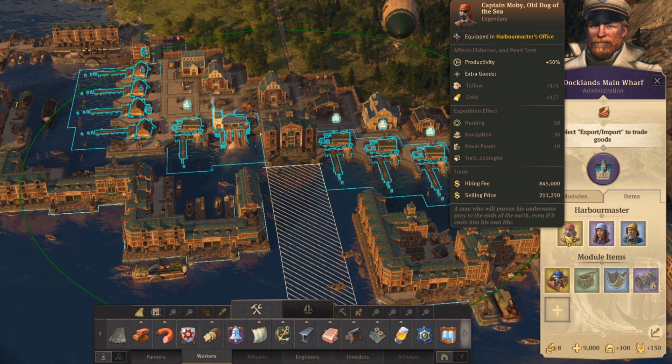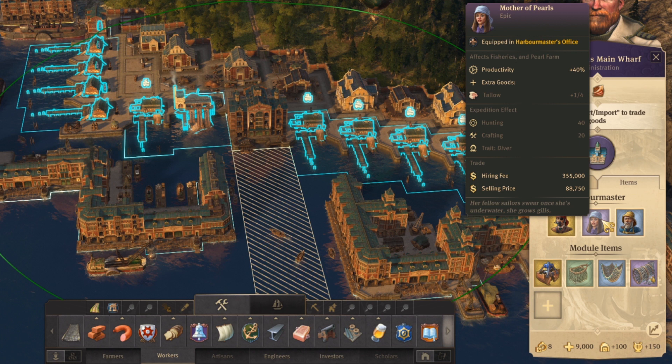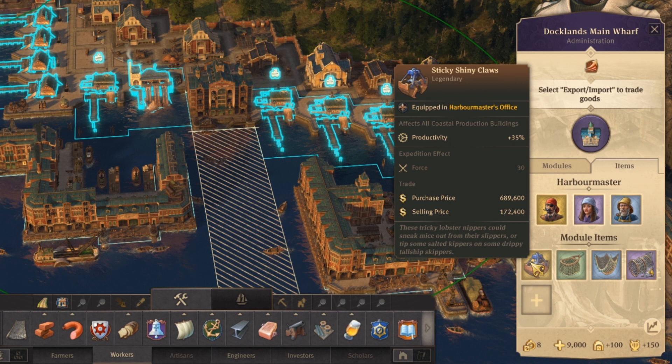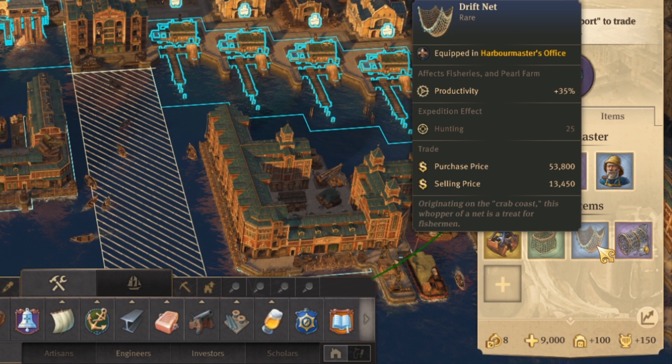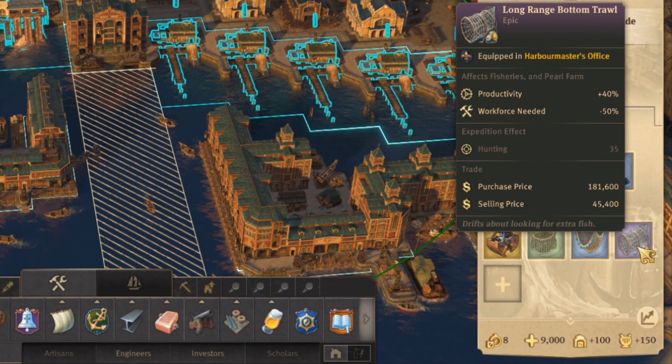First of all, we got Captain Moby — he's gonna affect the fishery. You're gonna increase the productivity by 50% and he's gonna give us tallow and gold. Then we're gonna have Mother of Pearls — she's gonna also give us additional productivity and tallow. Then Veteran Whaler — he's gonna also give us tallow, and there's just the maintenance cost. So that's a bonus. Then at the bottom we have sticky shiny clothes — productivity plus 35%, fine fishing net — productivity plus 25%, drift net — productivity plus 35%, and long range bottom trawl — productivity plus 40% and workforce needed minus 50%.